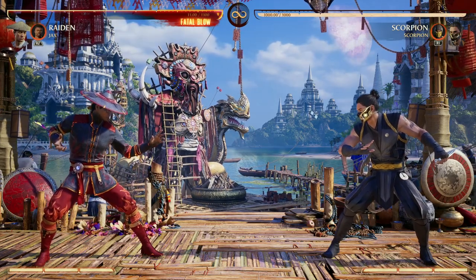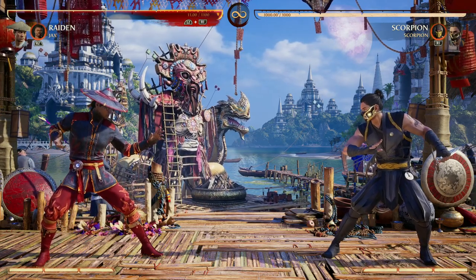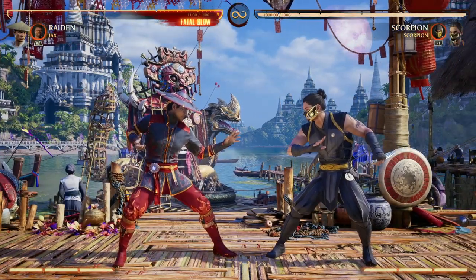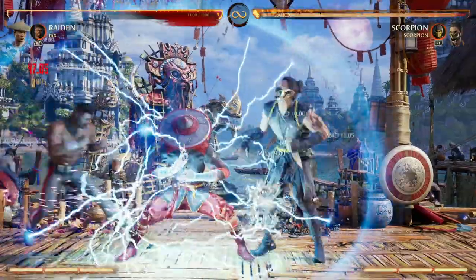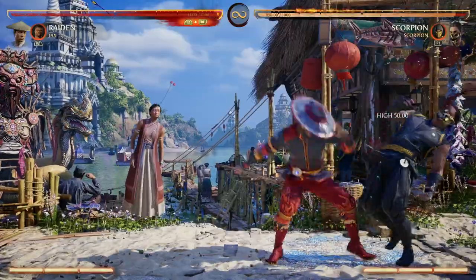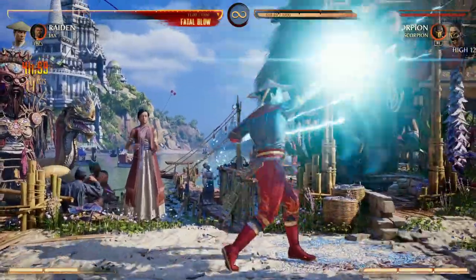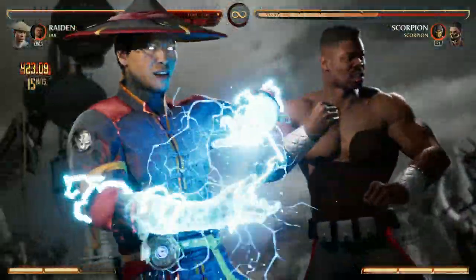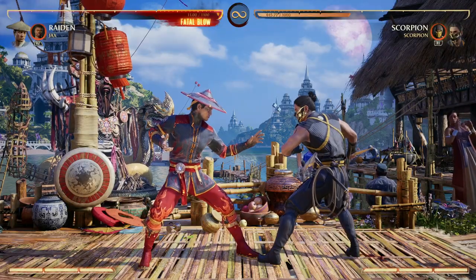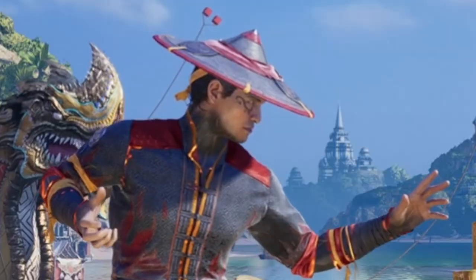My personal favorite cameo to pair up with Raiden is Jax. First big reason is because he just offers awesome damage and combo continuation — for the same reason that Scorpion offered us as well, being able to grab our opponent from specials that we normally couldn't combo off of. I mean just look at what Jax offers. With one bar, one cameo, and a fatal blow, we can do 550 damage as a combo. Absolutely psychotic.